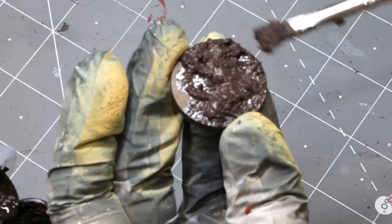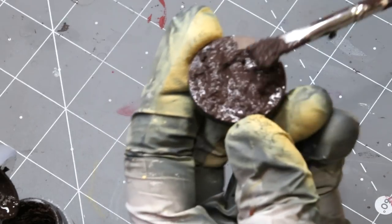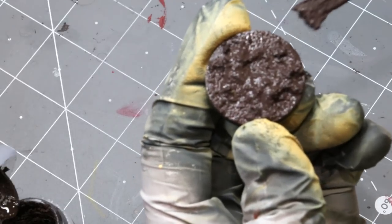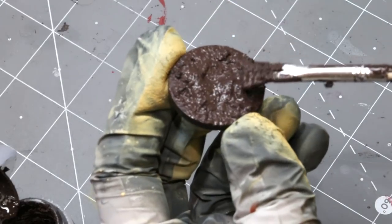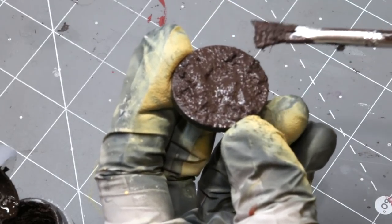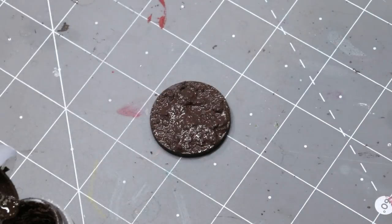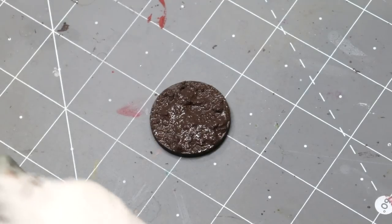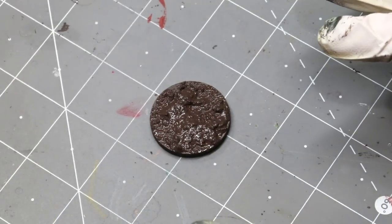We just kind of spread this around, and the key is we don't have to worry if it doesn't cover super well. Where it dries without grit, it's just going to look flat — and that's fine. You also don't tend to have to worry about leaving room for the feet of your models, as this stuff will remain pretty soft. You can usually just push your models down into it and get them glued on. So that's step one — we put some mud on there.